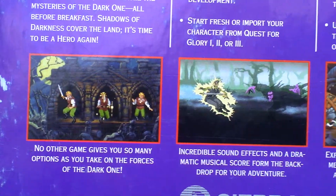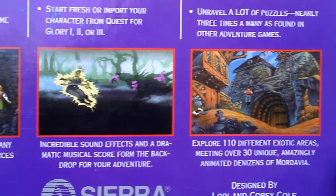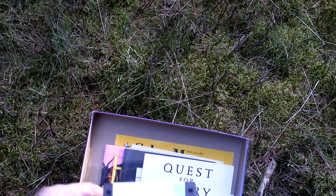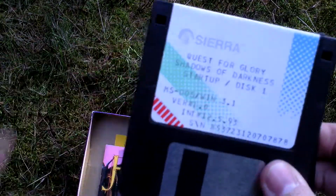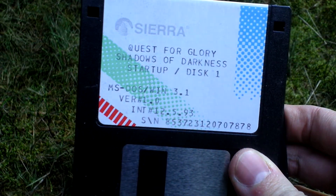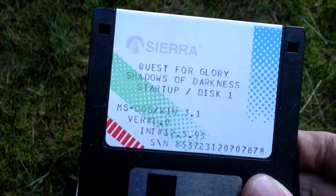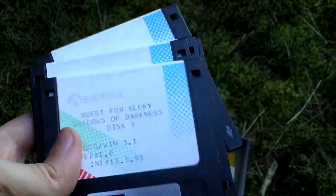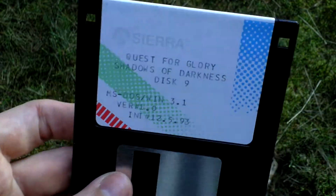Here is the character creation screen. Very nice. Now let's open the box and see what is inside. First of all, there is the game. It comes on three-and-a-half-inch discs. It is for Windows 3.1 or MS-DOS as well, and this is version 1.0. There are 1, 2, 3, 4, 5, 6, 7, 8, and 9 — so 9 discs with this game.